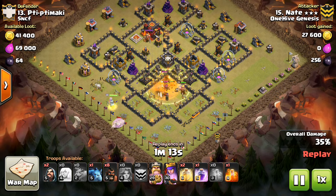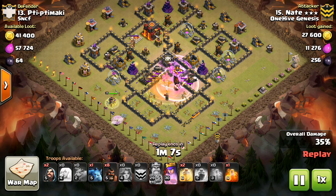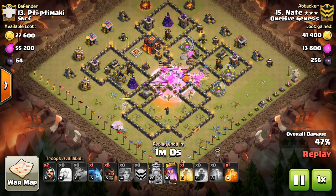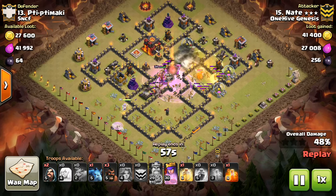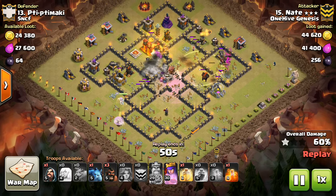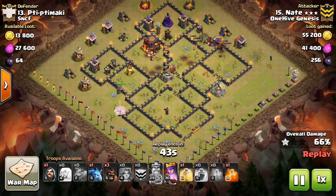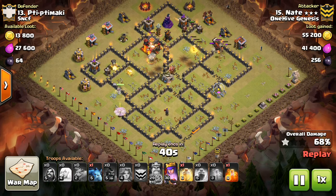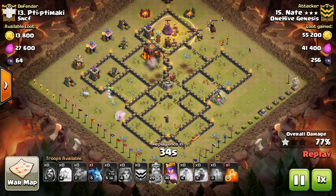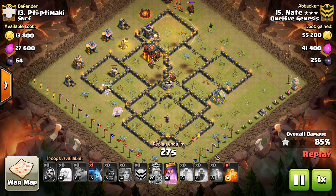So this way, everything's ignored in the CC, has the poison for the few minions that are in there, and it lets the Valks go through, beat through the wall. You can see that people really aren't putting their Seeking Air Mines towards the outside of the base too much. For the most part, that's not something we're seeing. I talked about it a few videos back about Seeking Air Mines — it's not in your best interest to do so either. As an attacker, you should feel confident that you can do a Queen Walk, assuming it doesn't enter the base, and your healers won't get taken out. And even if one healer does go down, typically it's not going to be the end of the world. You might have to use your Rage or the ability a little bit sooner, but for the most part it should just be a speed bump.